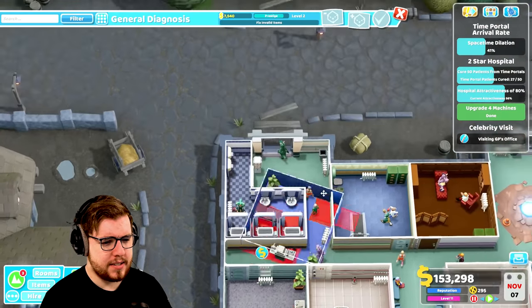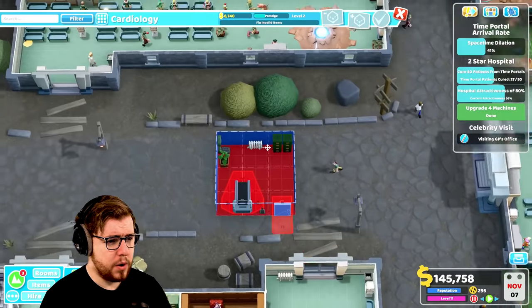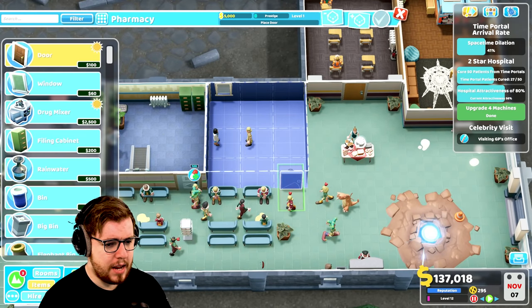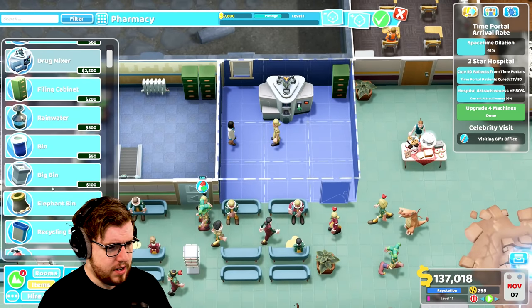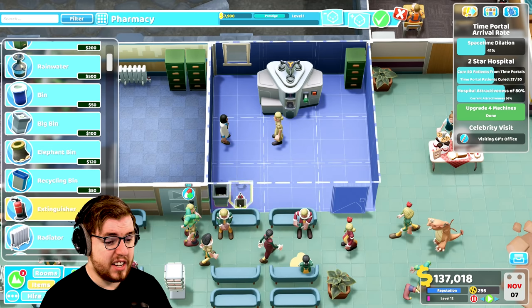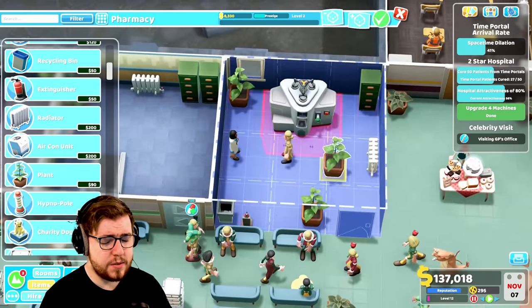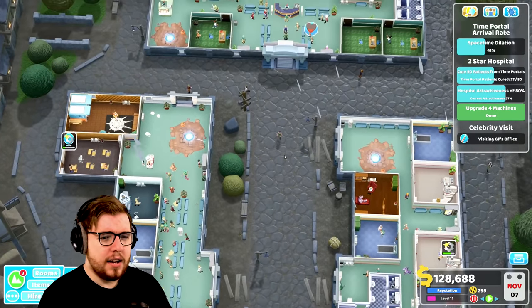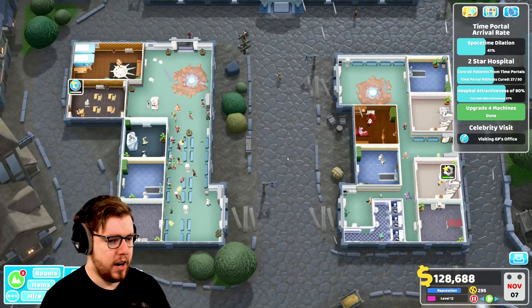We're going to copy this guy and put you there, and then we're going to copy this guy and put you about there, and that'll be fine. Then we just need a pharmacy - just the same as the rest of them, goes right about there. I'm still standing by, this is a hill I will die on, that the pharmacy does not need to be three by three. It could absolutely be smaller. It really should be smaller. Regardless, we have a new pharmacy, and we have all of our GP's offices over here, so that's hopefully going to help things a little bit.